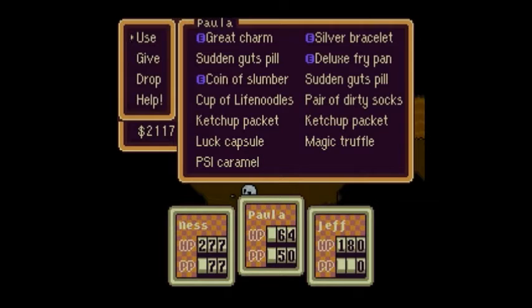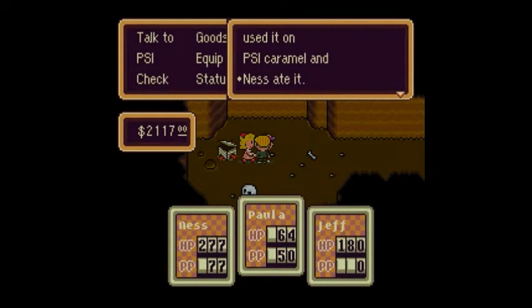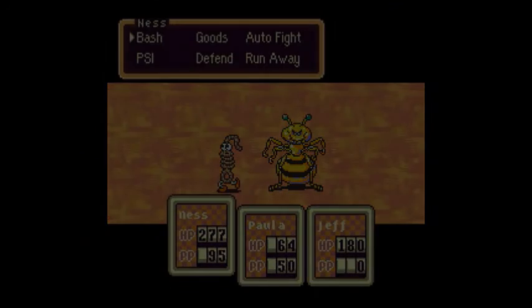Let's use the PSI Caramel. I did not mean to use that on him, but okay — I'm going to use it on Paula. I guess it works for those two as well, because Ness has some pretty useful PSI abilities too.